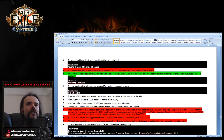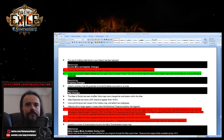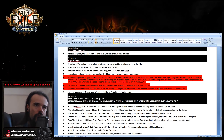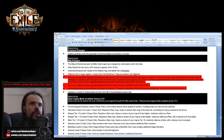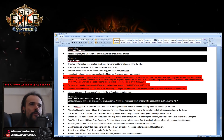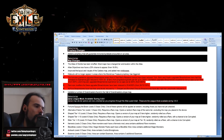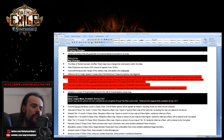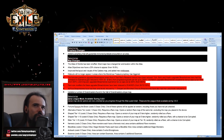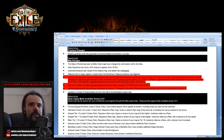Sulphite is now more likely to contain ore veins — that's a buff. Pure Breachstones have been substantially nerfed — almost twice the nerf, from 350 down to 200 XP and from 250 to 100. I'm really not sure what people will be doing with Breachstone rotations now. This is a pretty solid XP nerf.